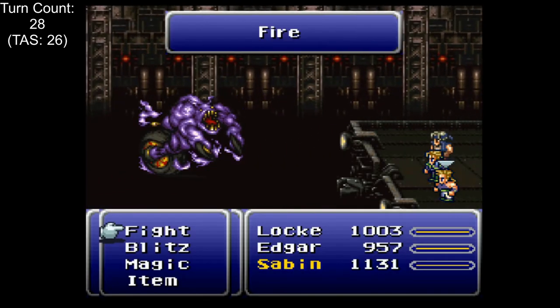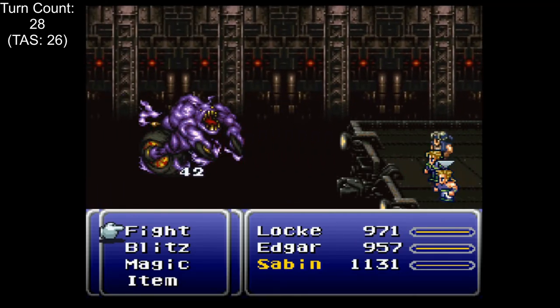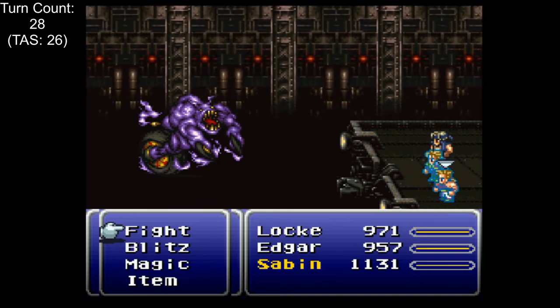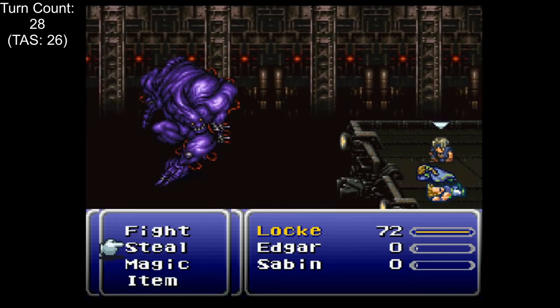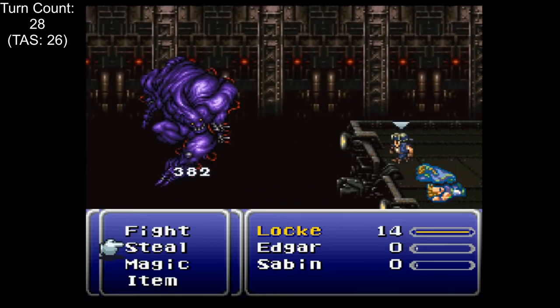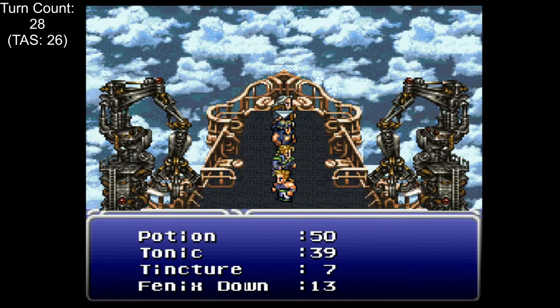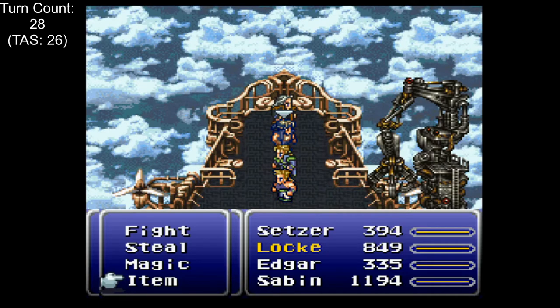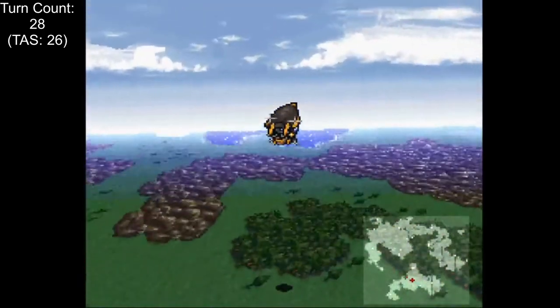During the minecart sequence, we give Sabin and Edgar Reflect Rings to deal with the spells from the Magitek so they aren't half-dead by the time they reach the boss. Locke takes the Genji Glove since he can deal full damage from the back row. Number 128 gets really dangerous when its arms are dead, and we get an extremely close win on the second attempt. Against the Cranes, Edgar really shines thanks to his water elemental tridents that hit a weakness on both. On the second try, the left crane quickly eats a counter from both Edgar and Sabin and gets two-shot. And with that, we're finally free of the Magitek facility.